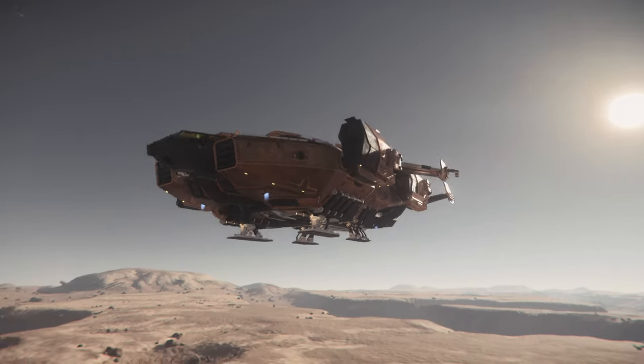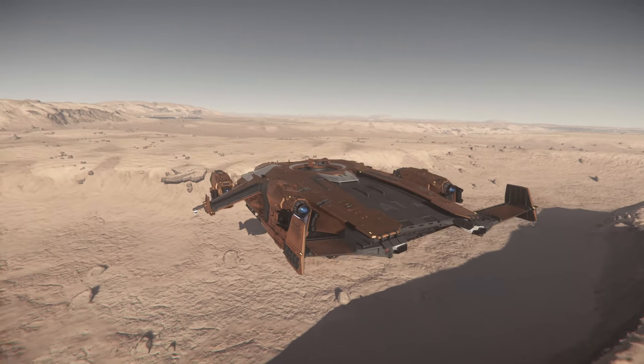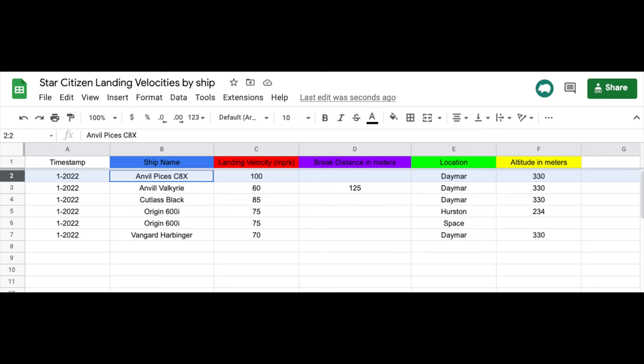I switch ships to the Valkyrie, and you may have noticed that our landing speed changed to 60 meters per second. Each ship has a different landing speed to land closely to the targeted landing zone. I have made a sheet that we can reference for a few ships, and I ask for your help in submitting information for your favorite ship. I have put links to the reference sheets and submission form in the description below.